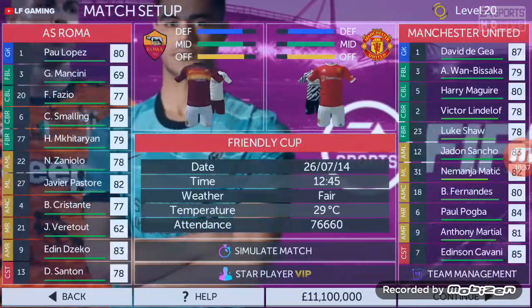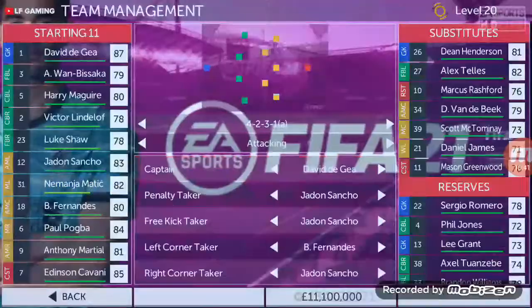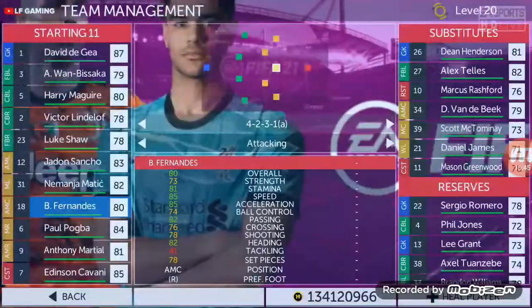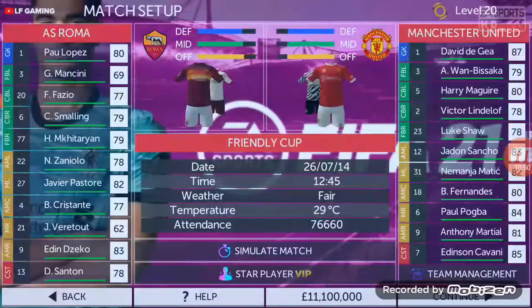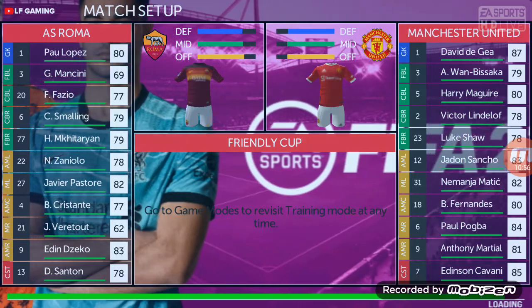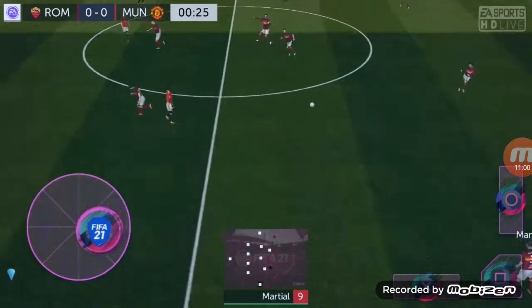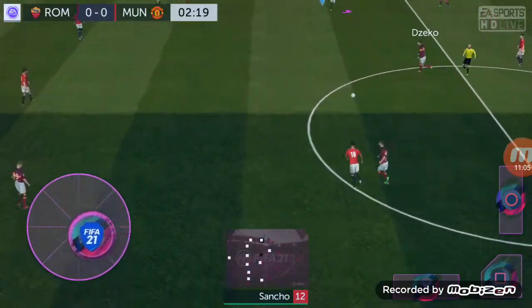I'll show you another game to demonstrate how you can use Jadon Sancho playing with the whole team. The next game is with Roma. The same strategy applies: Jadon Sancho needs to attack from the wing. Now I'm going with the whole team instead of star player mode.